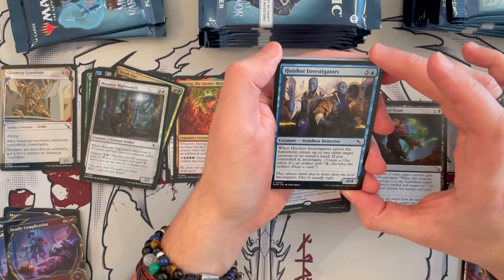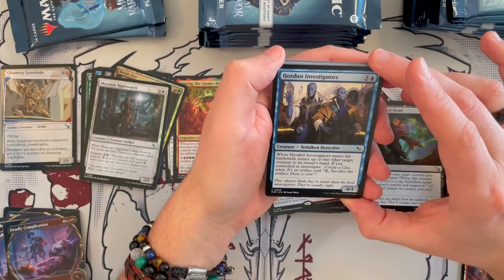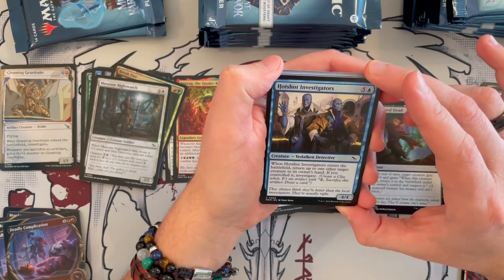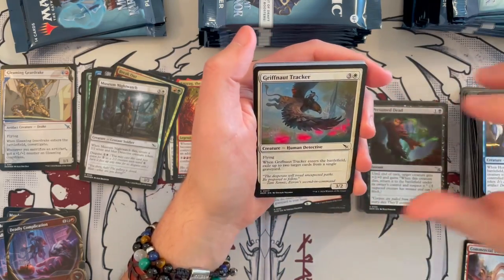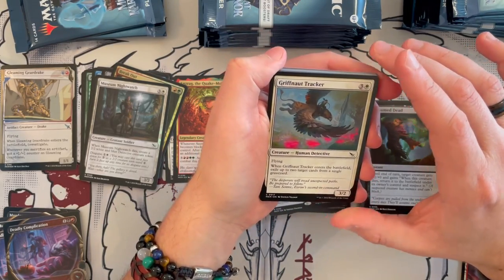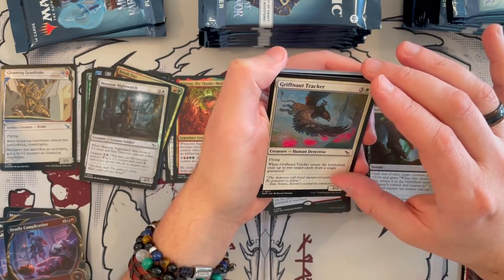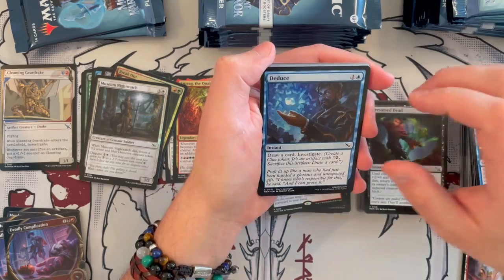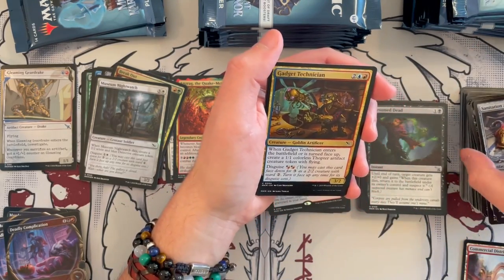Hotshot Investigators — 4/4 that costs 6, it's blue, it's a Detective. When it enters the battlefield, return up to one other creature to its owner's hand. If you controlled it, you get to investigate. A one-off might be right. Griffith Tracker — 3/2 Detective, costs 4, flying. When it enters the battlefield, exile up to two target cards from a single graveyard, draw a card, and investigate for only 2. Very nice — that's a very, very nice card.